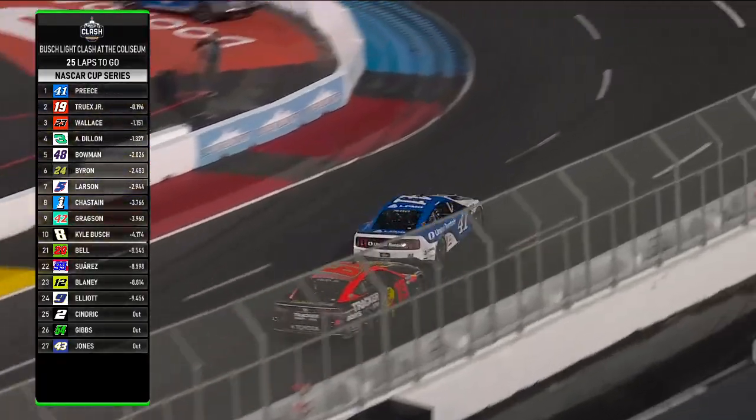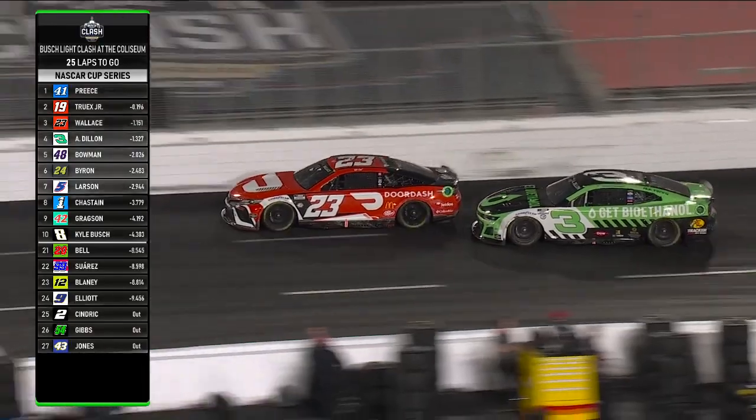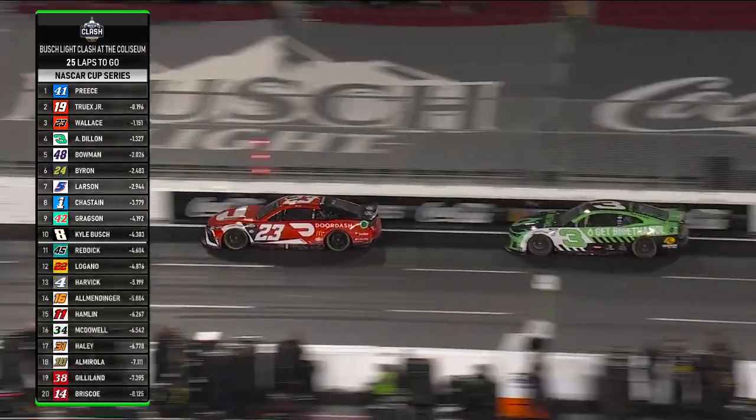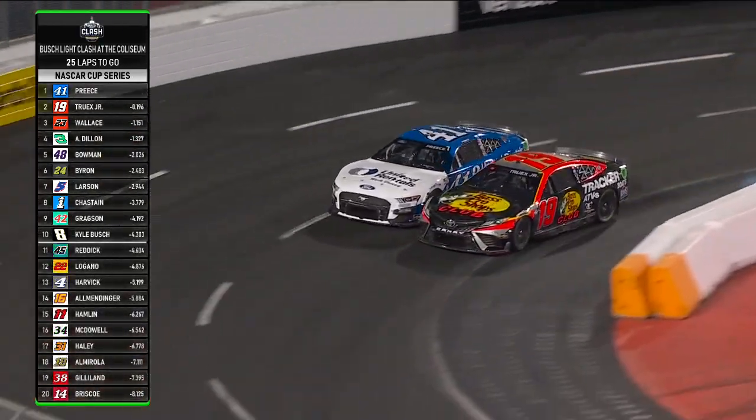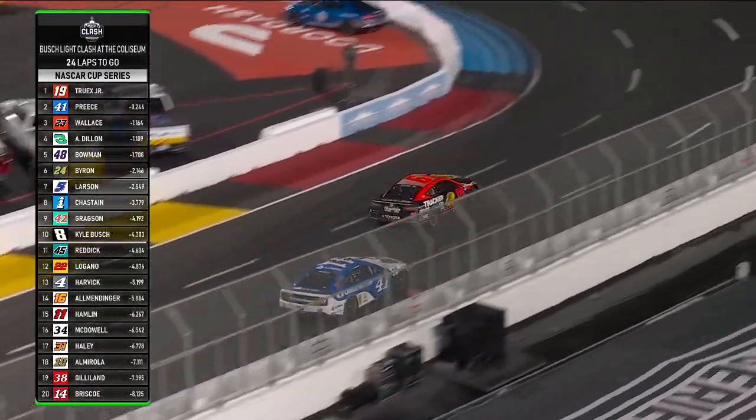Second longest green flag run of the second half of this race, is where we mentioned at the beginning. Moved to the inside for the lead — Martin Truex. Got him. Bumper clear, clear. Pretty big contact.